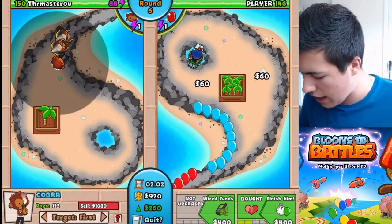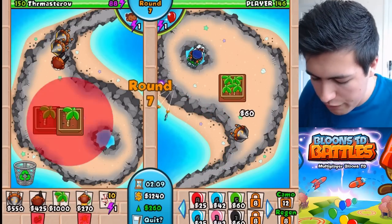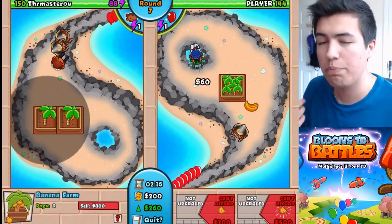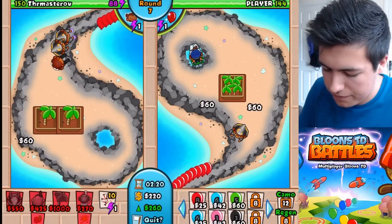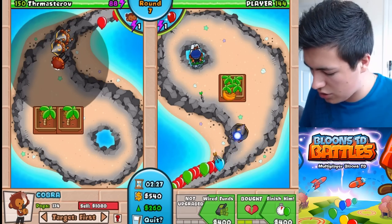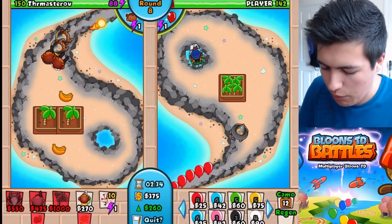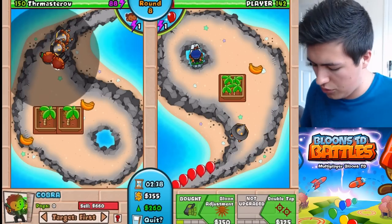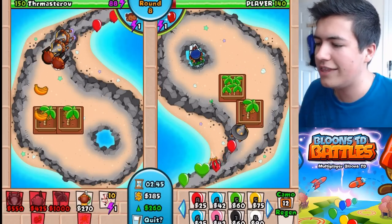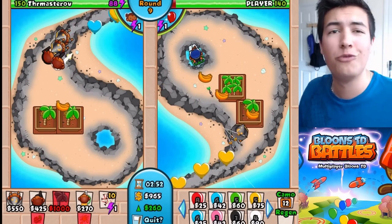And we can also upgrade Finish Him, which allows us to do the stuff one round earlier than before — very helpful for us, that's actually pretty cool. But I'm not going to buy that one yet. Like I said, he's more of a support rather than an attacker himself. So let's upgrade this — we're actually going to buy another Cobra and put him on the other side with Wired Funds and Balloon Adjustment, which I think adds a regen onto his side. Yeah, it does — you see that regen just gone up? He now gets a regen balloon every now and then, which if you were on his side would be really irritating.